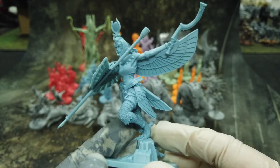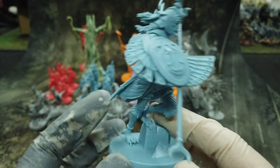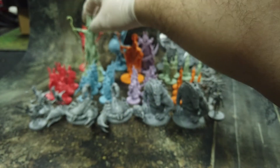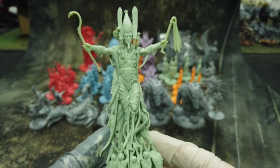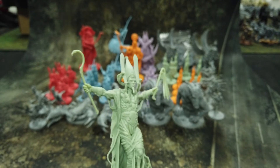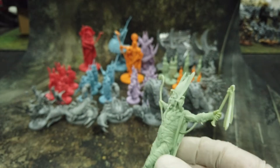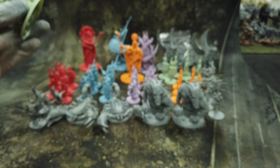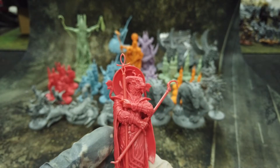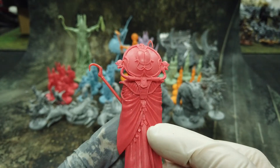Then we get this Hulk lady — I don't know what she is but she's really looking good. I think this is Amun-Ra — really, really nice. People worshipping him, the muscles are excellent. Really cool, you could even use this like a C'tan for Necrons. Look at this one — really nice, really looks cool.